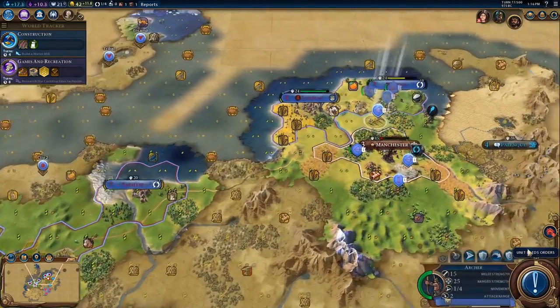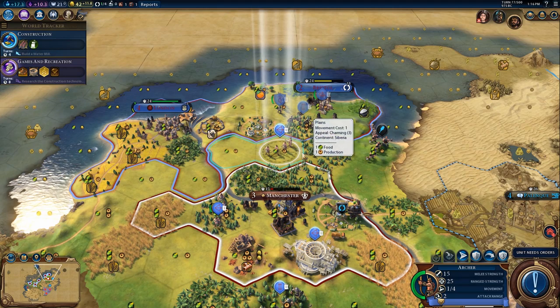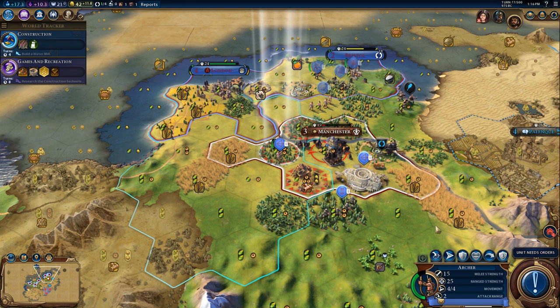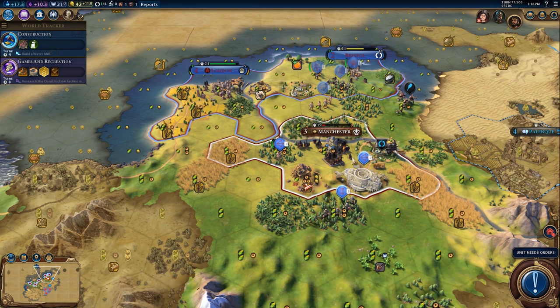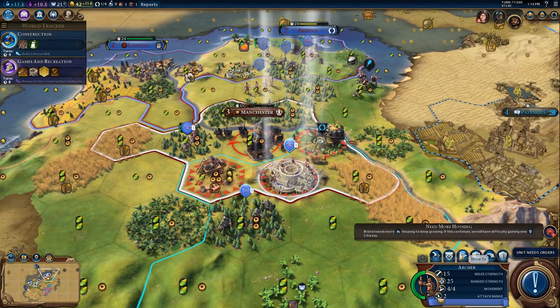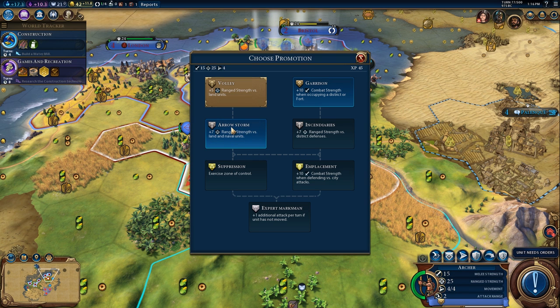This archer needs orders — there's nothing for it to do at the moment, so we're going to end the turn. The hotkey for skip turn is just spacebar; I always have my thumb on spacebar so if I don't know what to do with a unit I say do nothing. Now this archer has another promotion, and we're going to take the plus combat strength versus land and naval units because it makes it stronger.